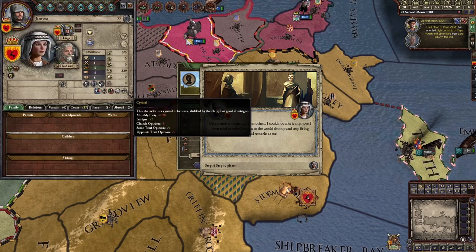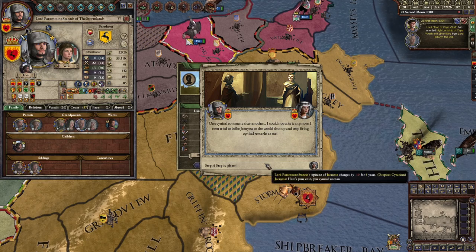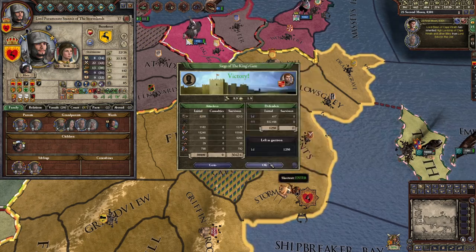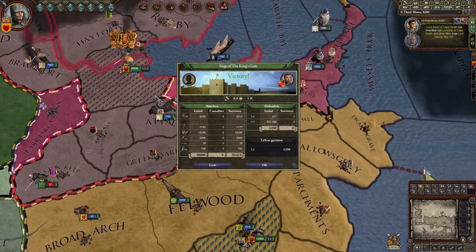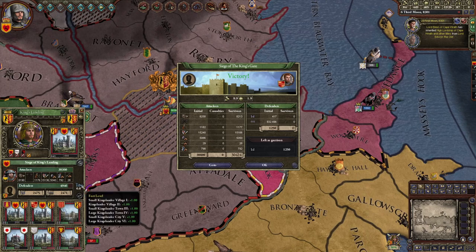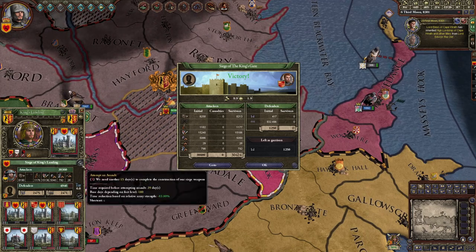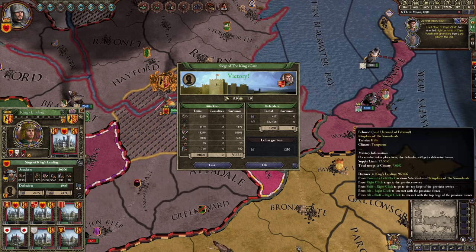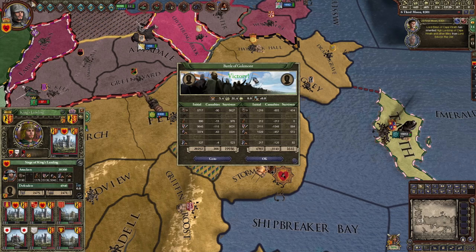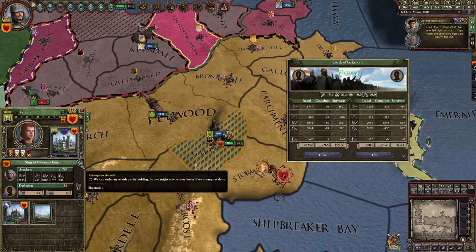She's cynical and it's pissing off my character — she doesn't like me because my character snapped at her. We seized the King's Gate, so now we've got to get the City of King's Landing. Cities don't have walls, so you can press the 'attempt assault' button. In 15 days you take the city with fewer casualties than assaulting a wall or a fort.